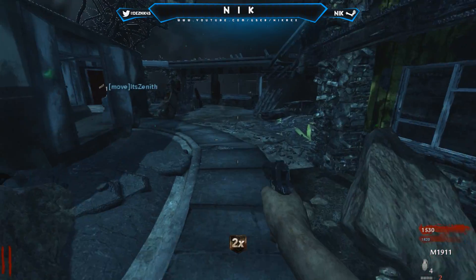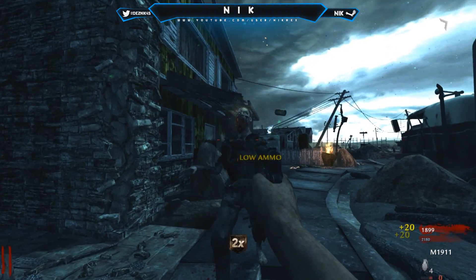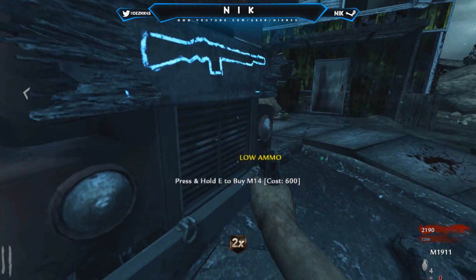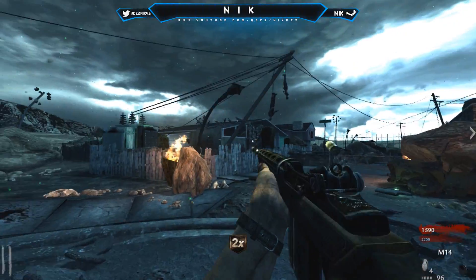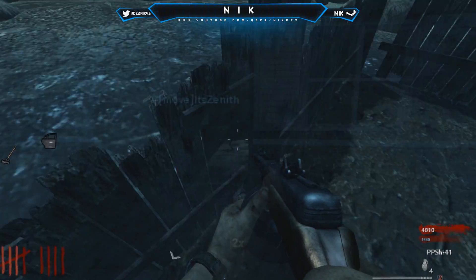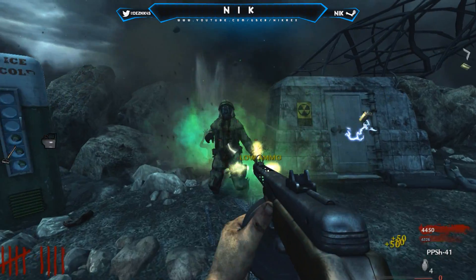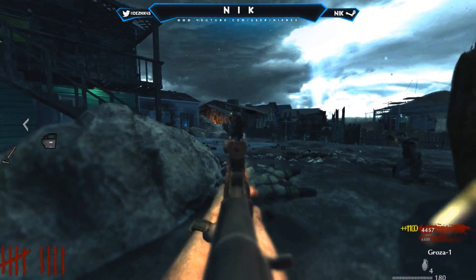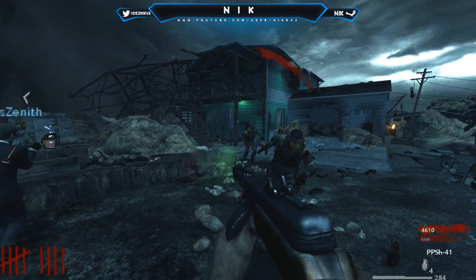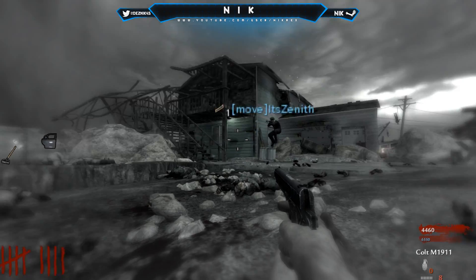I almost died! Does World at War have that normal blood splatter on your screen? I noticed that — is that part of the mod? I think that's part of the mod. The M14 is all black and it sounds weird. Let's find the box. This map is so hard — this is why I don't like Nuketown. It's bad on Black Ops 2 and it's even bad on this because there's so much stuff everywhere, it's just annoying.